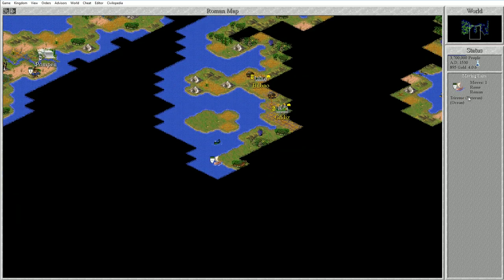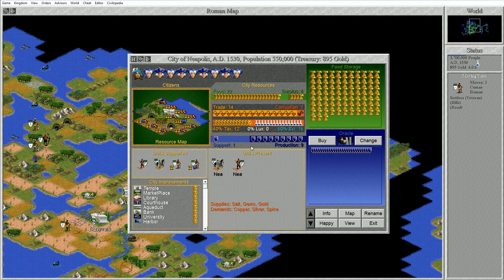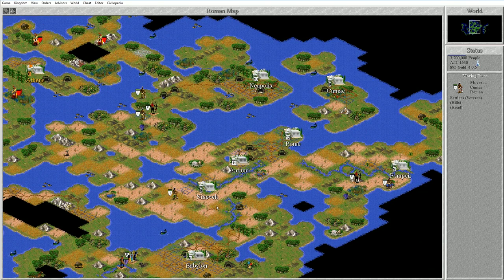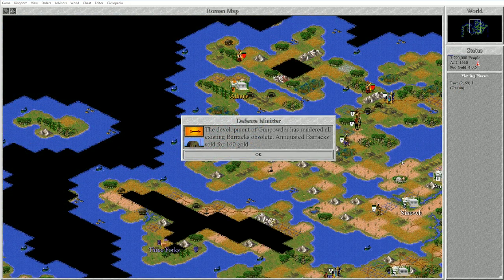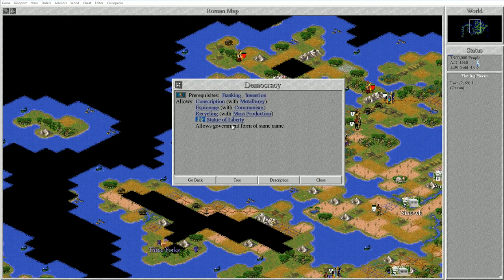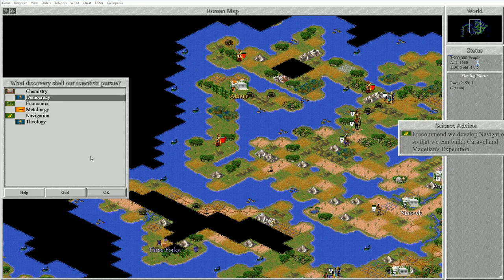Still exploring and finding out the outline of the Spanish territory. The development of gunpowder has rendered all existing barracks obsolete - antiquated barracks sold for 160 gold. I've got gunpowder, which allows musketeers. We could also get democracy. Democracy eliminates the period of unrest between governments and allows any form of government to be chosen. Democracy is going to be fantastic - let's go ahead and head towards democracy.